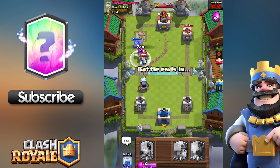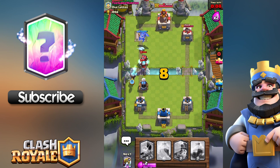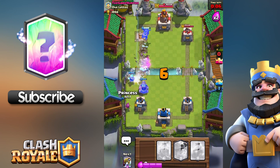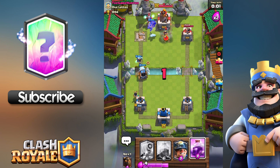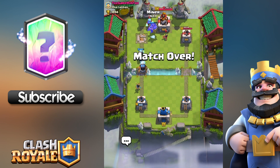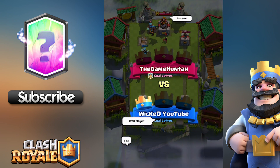When something's OP you've got to do exactly the same thing, so I'm going to put my Sparky in as well. He's got the Miner in to knock out some of the Sparky's charge. I put the Ice Wizard in to take some damage off the Sparky and slow him down. My Sparky knocked out his Sparky — I'm not sure exactly what happened, but there we go! That is the end of the match.